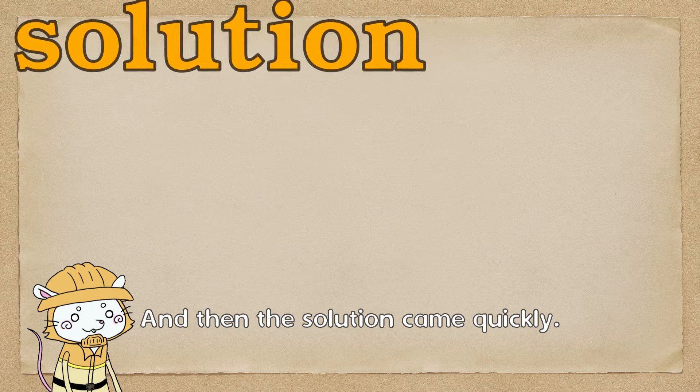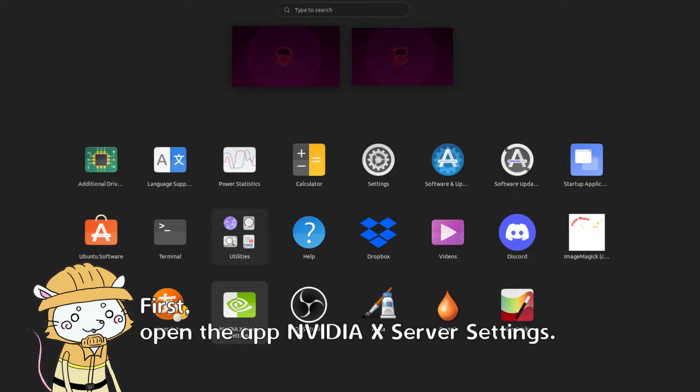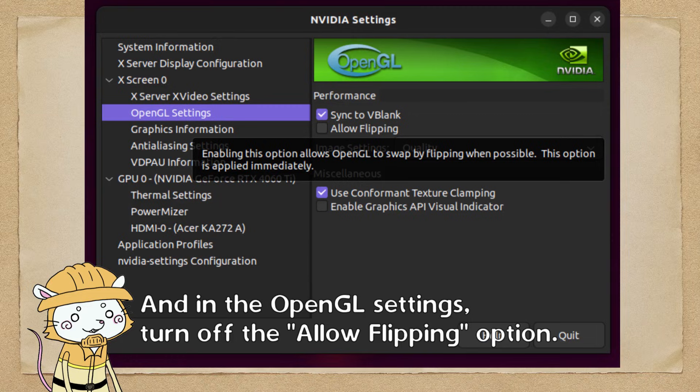And then the solution came quickly. First, open the app NVIDIA X Server Settings. In the OpenGL settings, turn off the allow flipping option. Finally, restart the app.